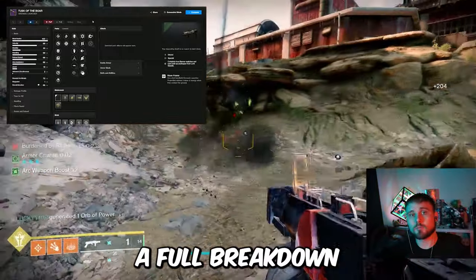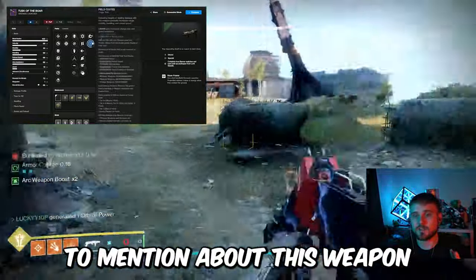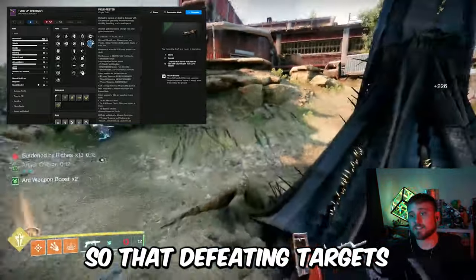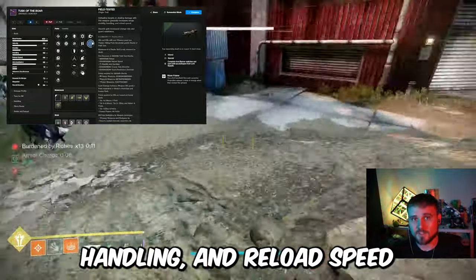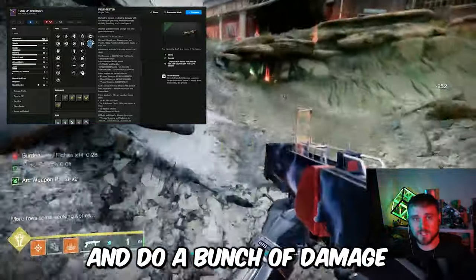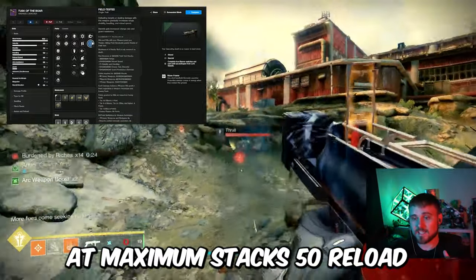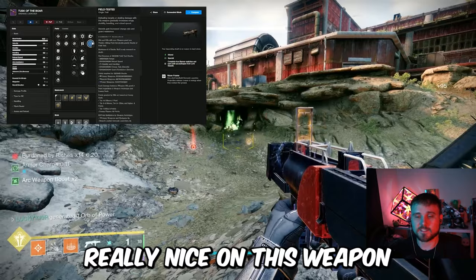In today's video, we'll give you a full breakdown so you know exactly what to grind for this week in Iron Banner. One nice thing about this weapon is that it has the origin trait Field Tested, which makes it so that defeating targets or dealing damage gives it increased range, stability, handling, and reload speed. That handling and reload speed will be really nice for a Waveframe Grenade Launcher. At maximum stacks it offers 50 reload, which should feel really crazy and nice on this weapon.